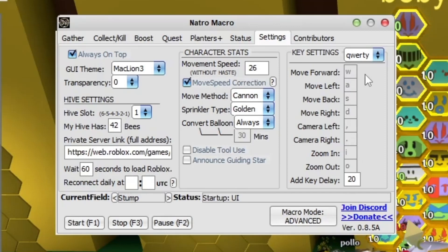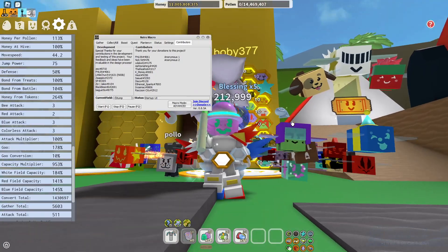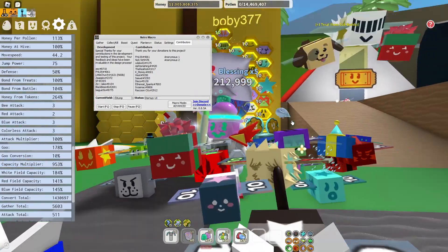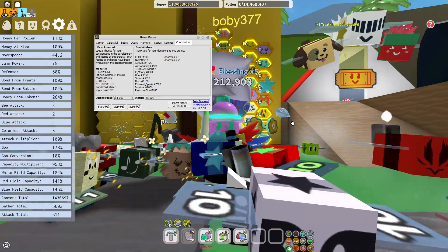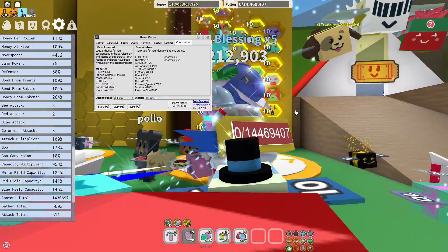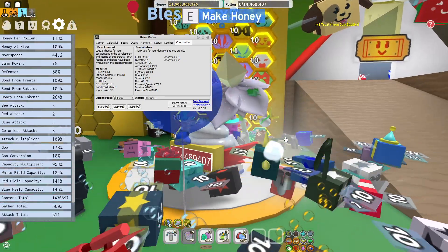Here are the keys - you should already have these if your key settings are QWERTY. If anything else, you'll have to change it yourself. Now I'm going to show you it in action. I'm going to go AFK for 10 minutes and do a timelapse of me being AFK so you can see how this works. Currently it's 10:49, I'll see you at 10:59.